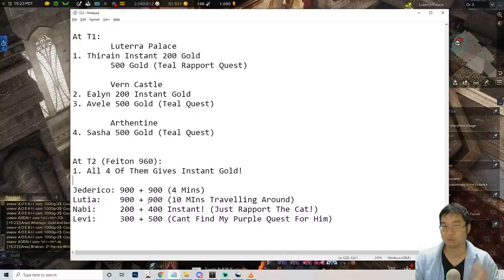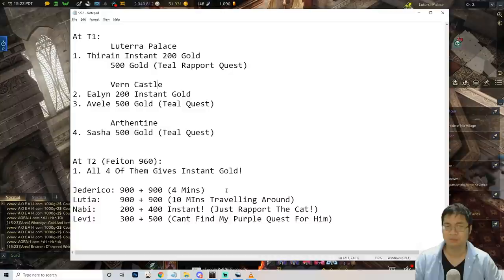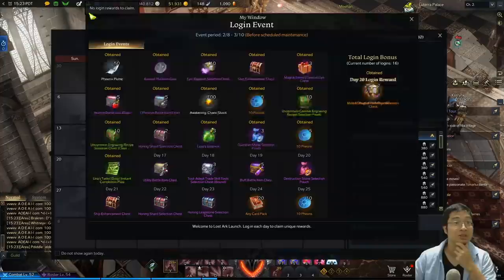For tier 2 I recommend doing this whole chain first to get anywhere from 4,200 to 5,000 gold including the final NPC's 800. If you're still in tier 1, you can use the similar method to get about 1,900 gold — I haven't done a recording for tier 1 because I spent most of my gifts on the tier 2 NPCs.